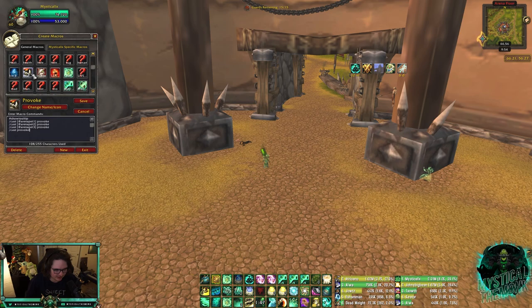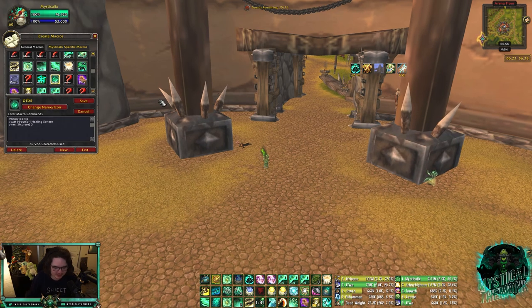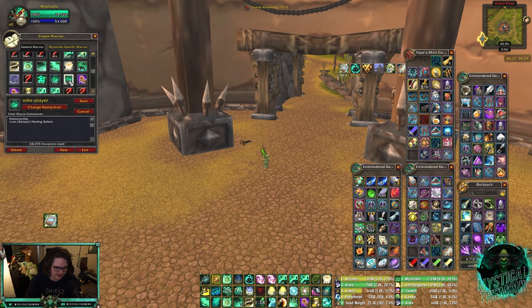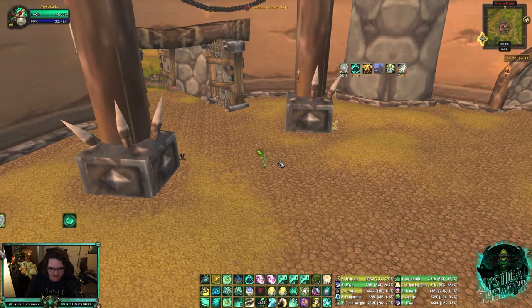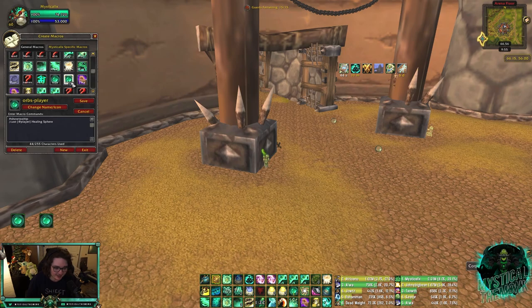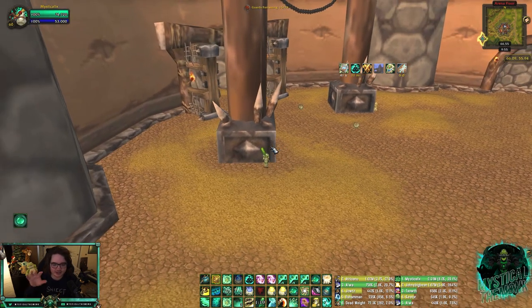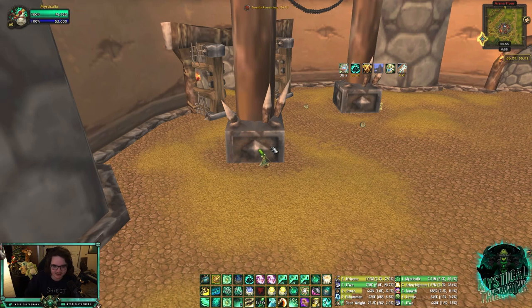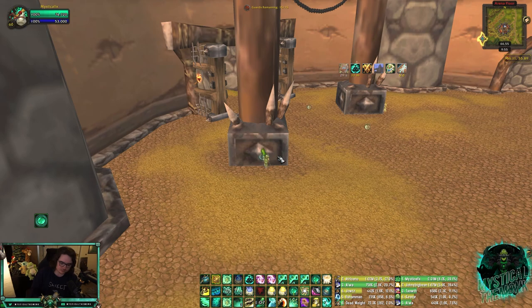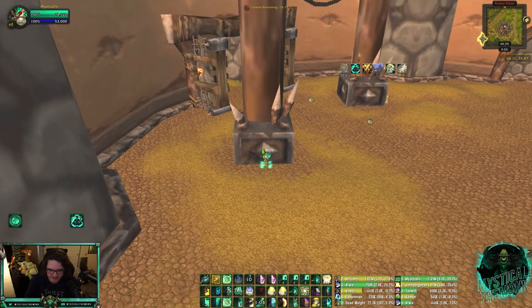For Healing Spheres (if you have that talent), there are two useful macros. The first is an at-cursor macro — similar to Bonus Brew, it places a Healing Sphere under your cursor without needing to click twice. The second places the Healing Sphere directly on yourself regardless of cursor position. A little trick: place your port down and put a Healing Sphere on top of it, so when a team goes on you, you port to the sphere and instantly cleanse all the dots on you.